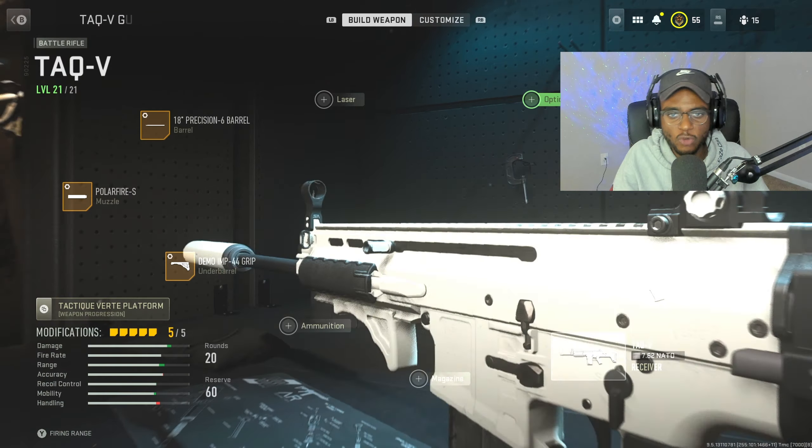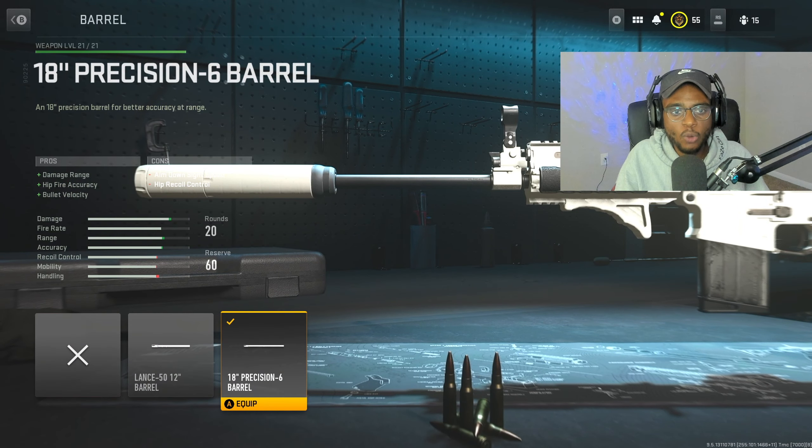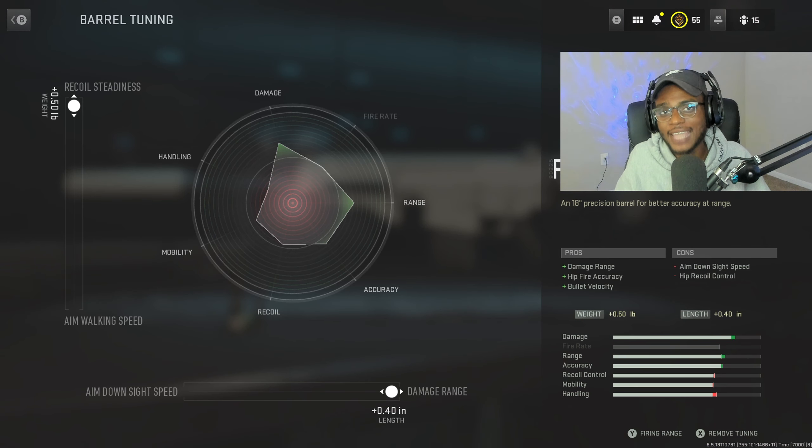We're going to skip over the optic because the iron sights on this weapon are crystal clear, and we're also skipping the laser. For the barrel, we are going to be rocking the 18-inch Precision Six Barrel - a mandatory attachment on this weapon. This is going to bump up that damage range, hip-fire accuracy, as well as bullet velocity, making it a great long-range battle rifle. For the tune, we're going to max out that damage range and also bump up that recoil steadiness so this weapon is easier to handle at longer ranges.